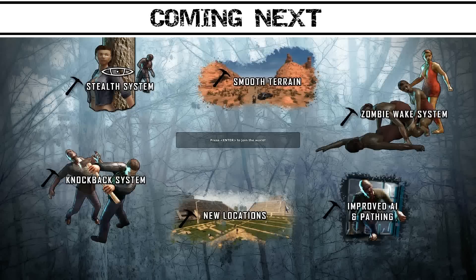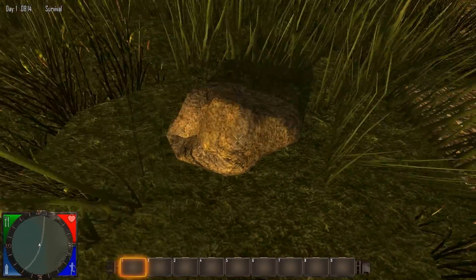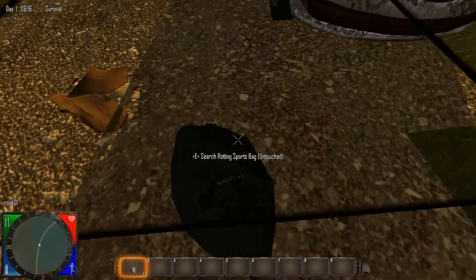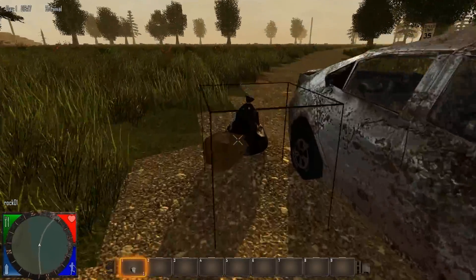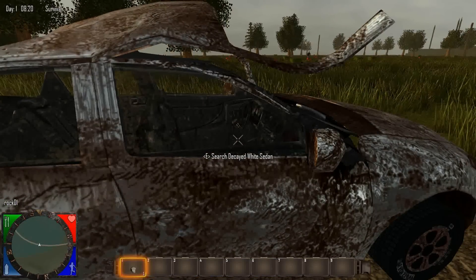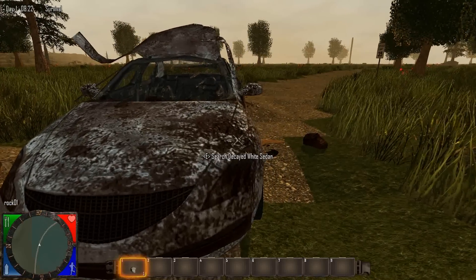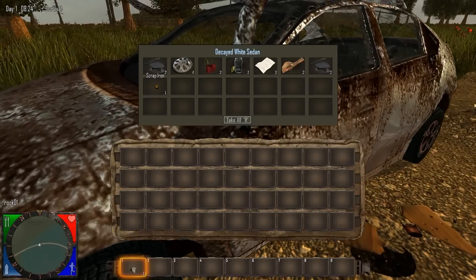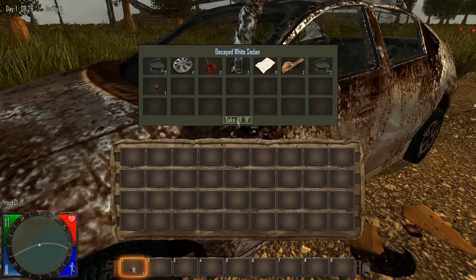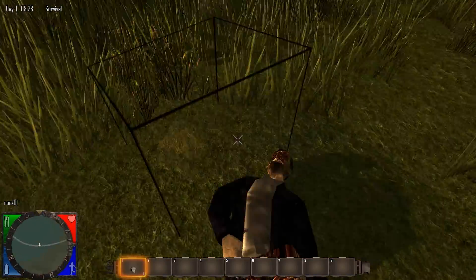For those of you new to this game, this is Seven Days to Die - an open-world, voxel-based zombie survival game. The inventory on items is different now. Everything has a bigger inventory - the car has a huge inventory. They also have a Take All button, which is R. On a body it's a much smaller inventory.